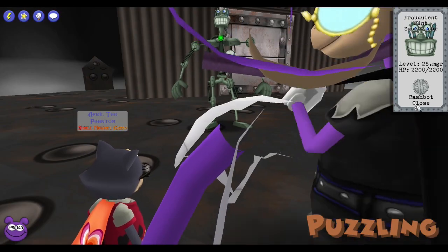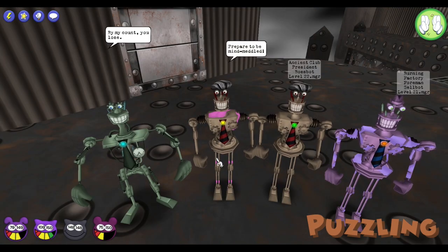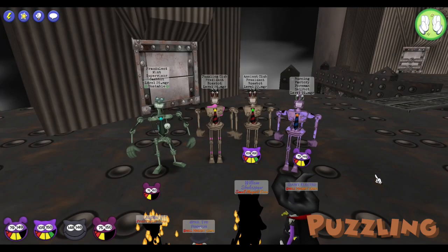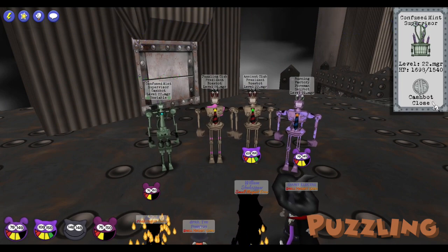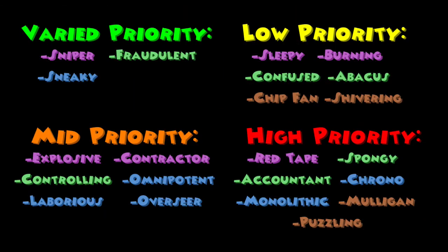The Puzzling Club President has 765 HP and will grant the first toon entering the battle the confused effect, and will confuse another toon at the end of every round. Confused disables your group effect gags and will cause your target to be randomized — you will never be able to hit your intended target if you are confused. This cog is high priority as being confused pretty much leaves you completely helpless, and you want to negate RNG as much as possible in Face the Family.